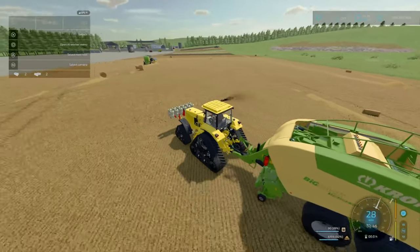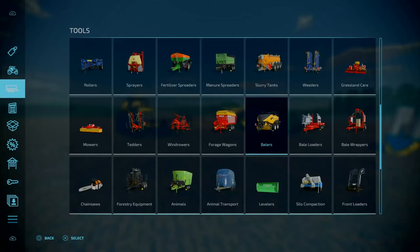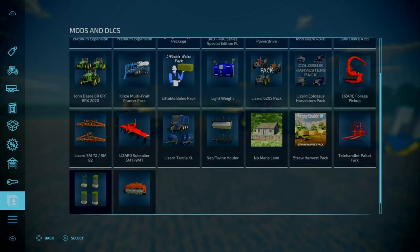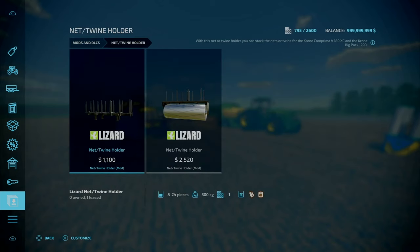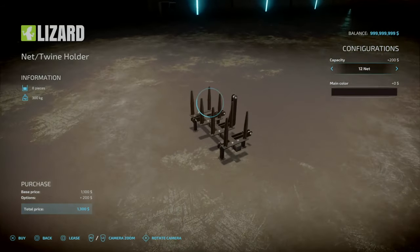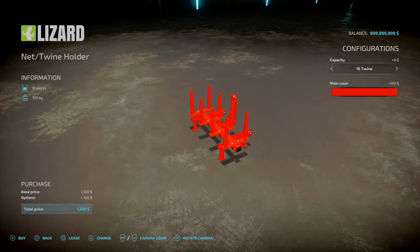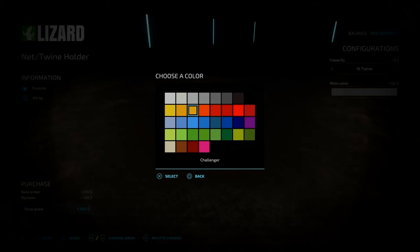So that is the Net and Twine Holder by NikoPix. Before we go, one thing I forgot to show is the color configurations. There are some configuration options — not many. Go to the first one, you've got your eight nets and twelve twines and all that other good stuff. You do have color options, so main color — your basic game palette, nothing new, nothing interesting.